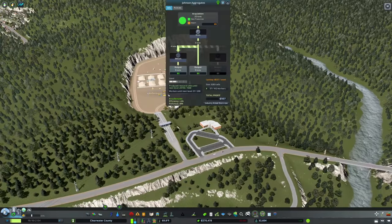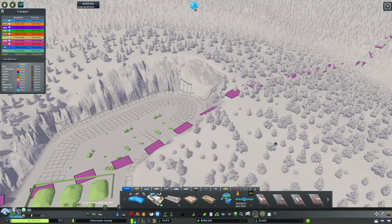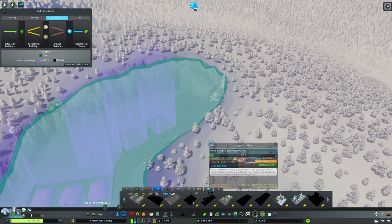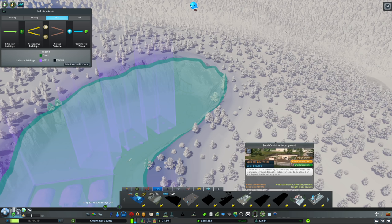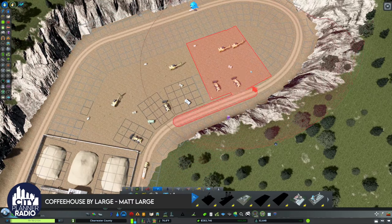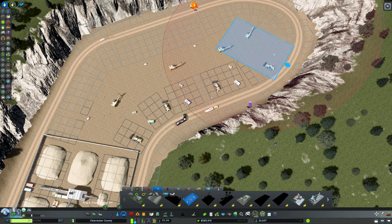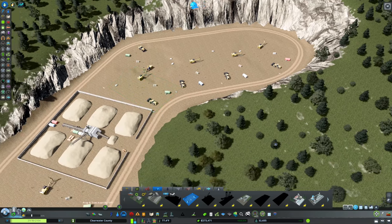Johnson Aggregates is looking at their industry and seeing it's not doing all that much, so we're going to improve it. We don't have very much in the way of extraction availability — we need to level up our industry. We don't have much room, so I'll add one small mine here and use anarchy to fit in one more. That will definitely beef up our capacity, which we are greatly underserved in.